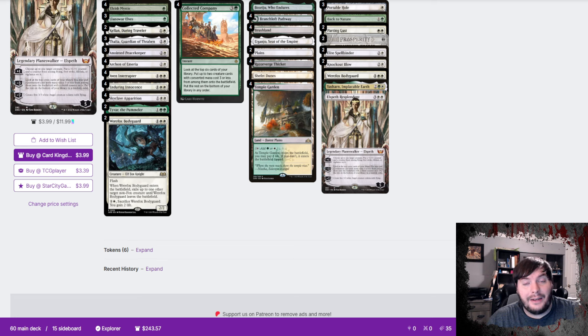We have Sharn as a way to fight through Rask of Sacrifice, and Elspeth Resplendent as a way to help against control and grindy matchups. That is the deck we're trying out today — let's see if it has what it takes to compete on the Arena Ladder.